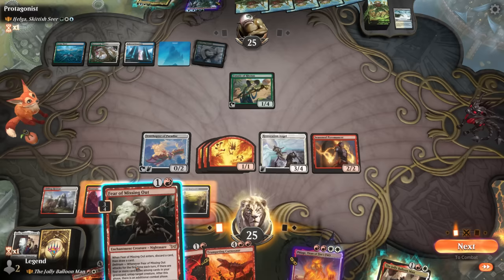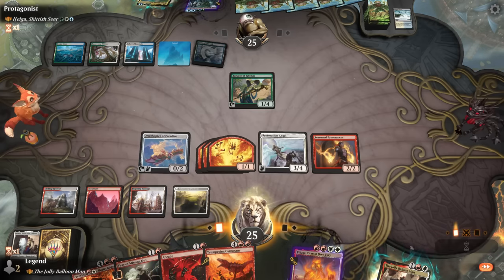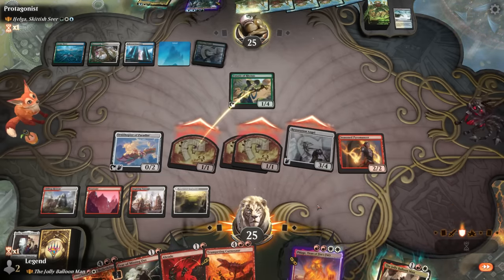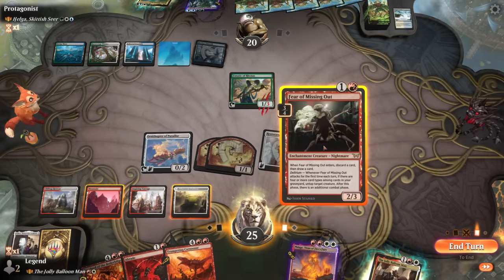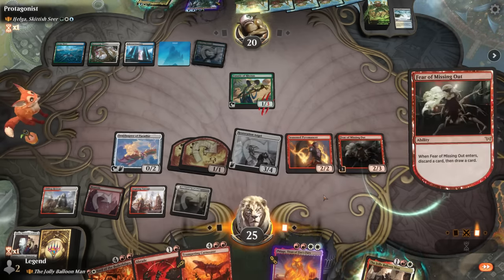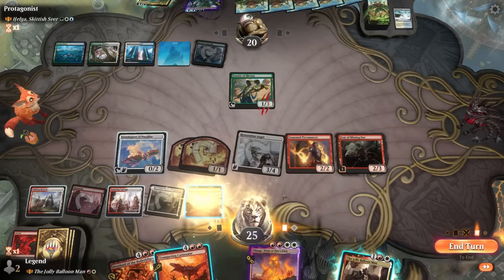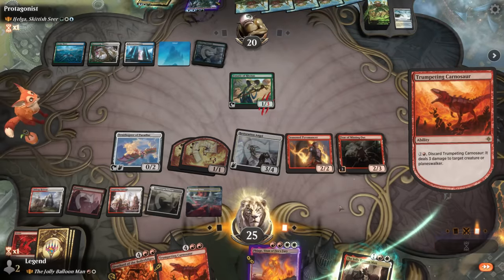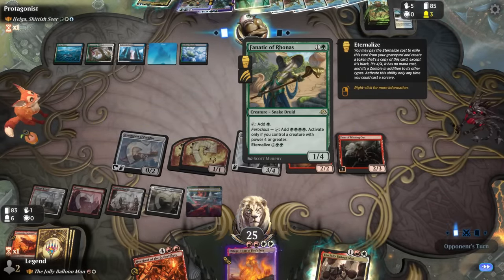We can finish off Rhonas with a three-damage effect after attacking, but the opponent blocks. We start with Fear of Missing Out — Corner Sword can't be countered since it's like a channel effect, so that's the cleaner answer to the Fanatic. We keep the Overlord. We find the land we needed, so with a fetch land we could escape Flage — but they would likely counter it. We use the Carnosaur instead. If they want to eternalize Fanatic the Overlord can still take it out. It's going to be a Kogla to fight instead — can't take that out with four damage.